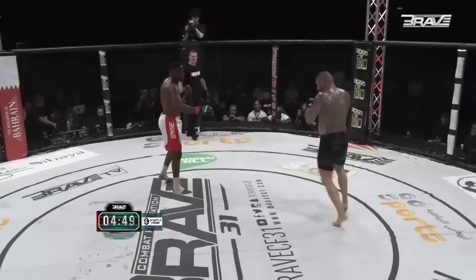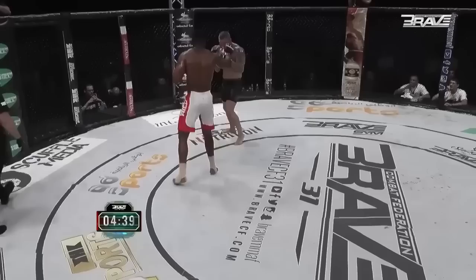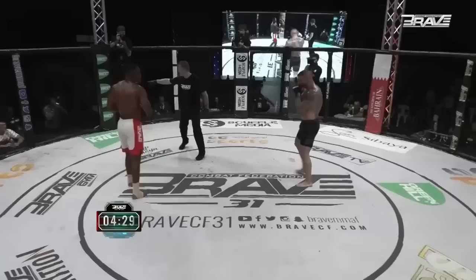Snakebone on the outside. Smith trying to find a setup so he can dart forward and land that huge shot. Stiff leg kick again from Jeremy Smith. Snakebone clearly much more comfortable on the far outside — backs up fast when Pitbull uses that explosive forward movement.